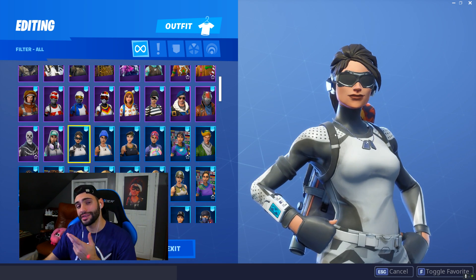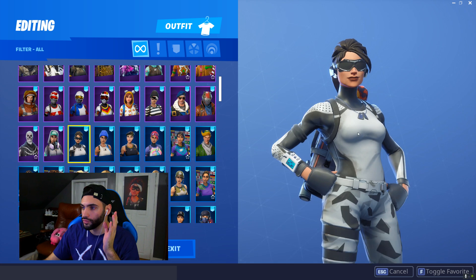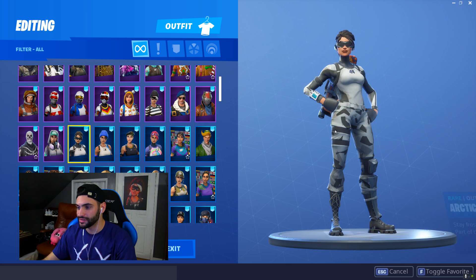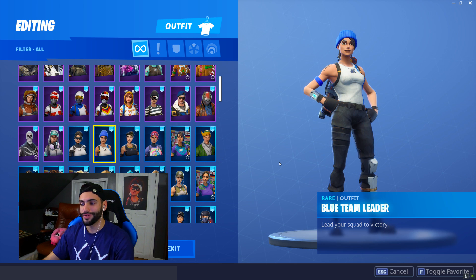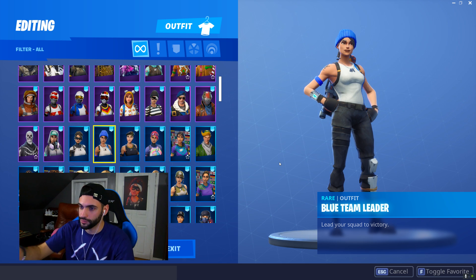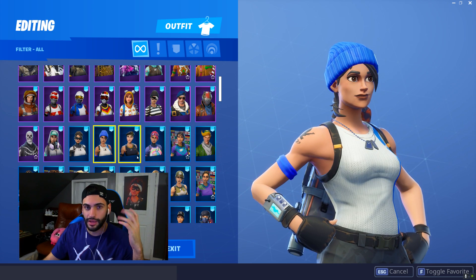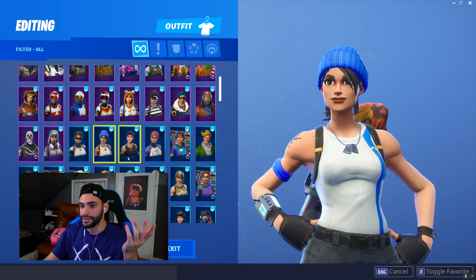Moving on to Arctic Assassin — she hasn't been around that much. This skin is somewhat clean. You put white wings on it — the Love Ranger wings — and it looks amazing. I love using this skin, I don't know why I don't use it that often. Then we move on to the Blue Team Leader. This is a skin I've rocked for a long time. People know me and Kevin — or me and Thieves — as the Beanie Babies. We're the New Jersey duo. I rocked the blue Scoped Satchel back bling — basically the other color of the orange one. Great skin, love it.